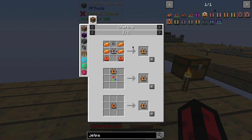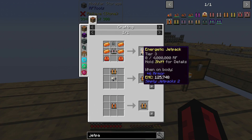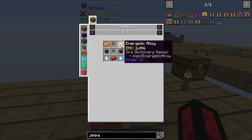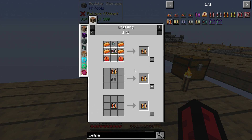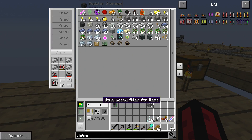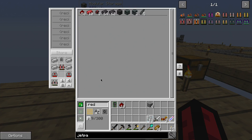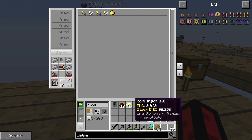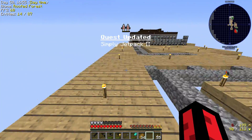Boom, we got the second level jetpack, which is awesome! Now we get to the slightly more awkward jetpack - the tier three. We're going to need eighteen energetic alloy. The question is do I have enough? I need eighteen gold and eighteen glowstone.